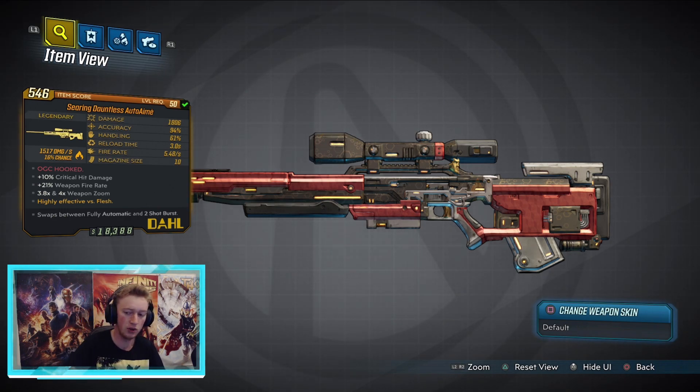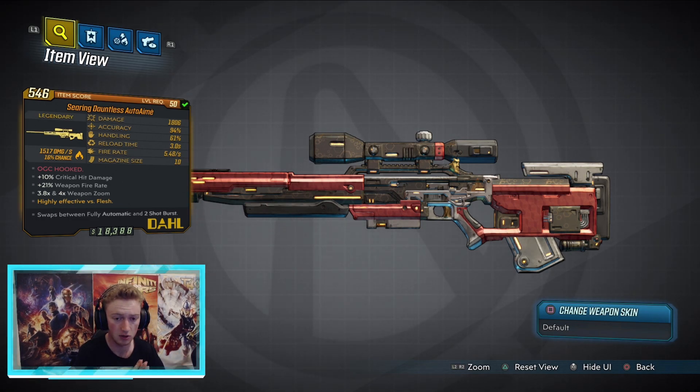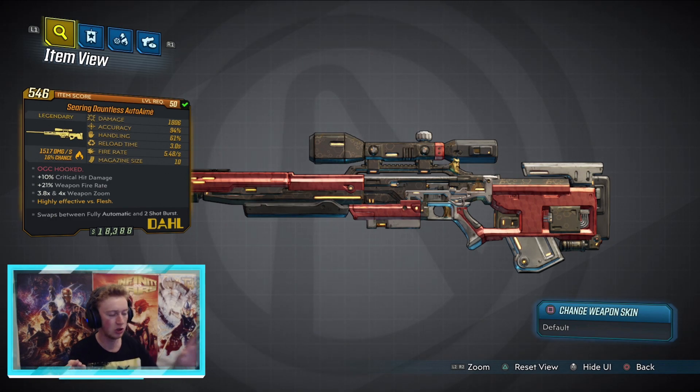I've got a whole bunch of new legendaries to cover for you guys, starting with the Auto-Aim sniper rifle — an amazing sniper rifle. I think it's probably my favorite sniper rifle in Borderlands 3. The Lauda was my favorite before, but this thing is like the perfect medium between the Tankman's Shield sniper rifle and the Lauda.